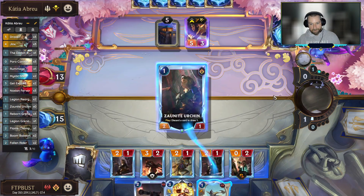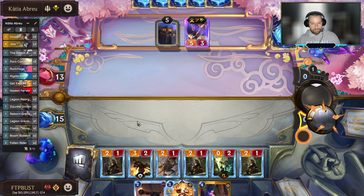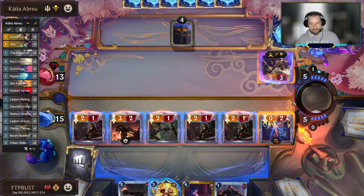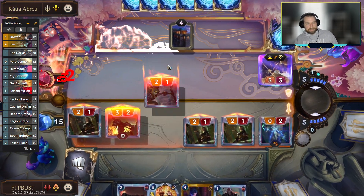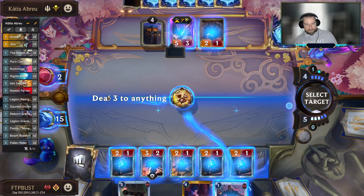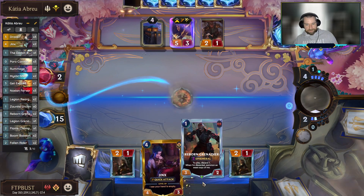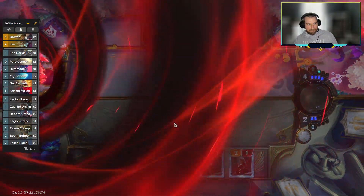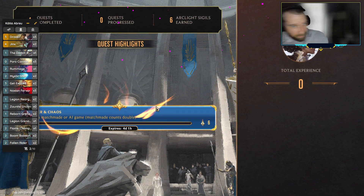I'll probably drop a delightful GG. What's up, Jinx? Here comes the squad — coming at you for 11. Got to get excited in hand. We probably actually want to hang on to the Reborn Grenadier — so if we roll into next turn we can play Jinx, play the Grenadier, discard whatever we have, and then generate the Death Rocket.